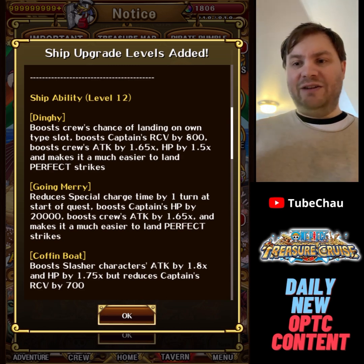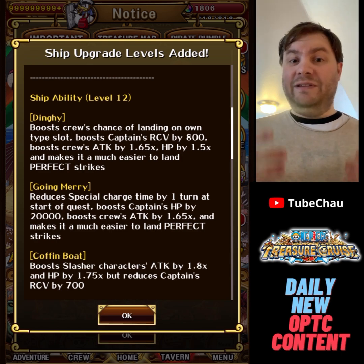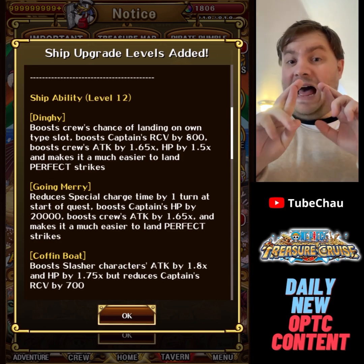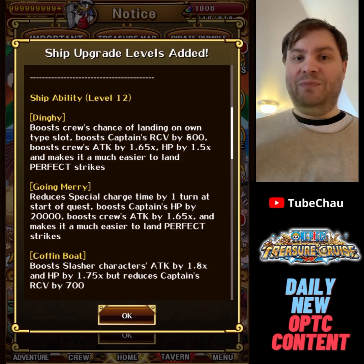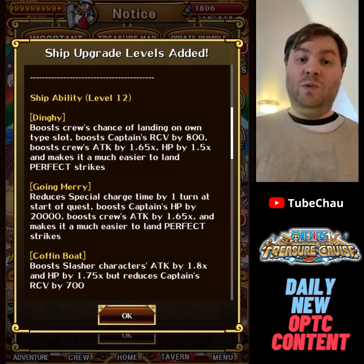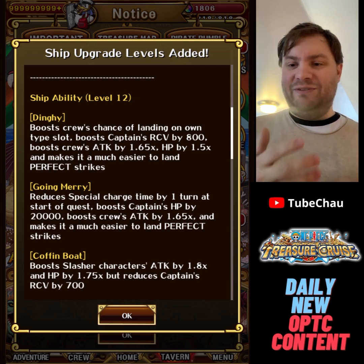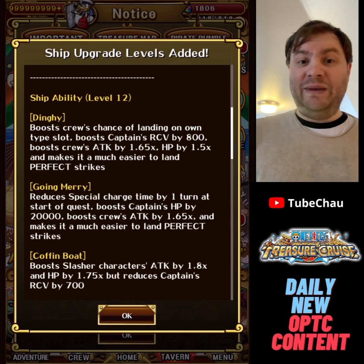Even if it's good, it still feels like in general a ship like Oro Jackson will be better when you use a slasher team, since HP is lower and attack is lower but you get all the utility like much easier to land perfect, recovery, matching, and the special. One thing to note is that they haven't added specials to ships that didn't have one in the past — we don't know if ships without specials get one at level 12 modification. A bigger use case for Coffin Boat might be Grand Voyage against Zoro where you need 100k HP to survive — with this ship it's practically free.